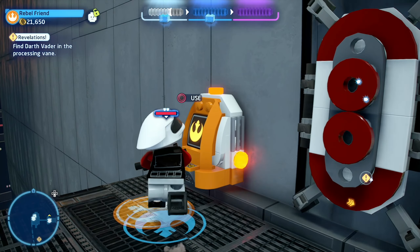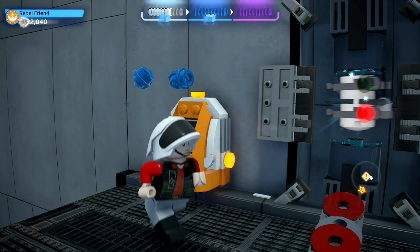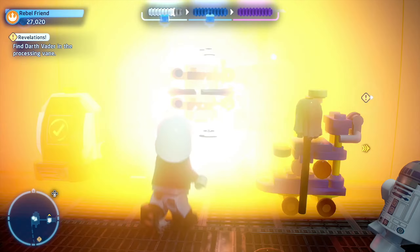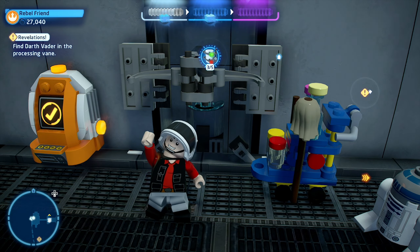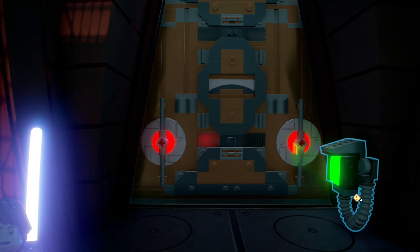The fourth minikit is obtained as soon as you get to the catwalk outside of the building. Instead of going to the left and progressing through the level, head to the right and you will notice a hero console. Interact with this hero console and the wall will open up and reveal the fourth minikit.